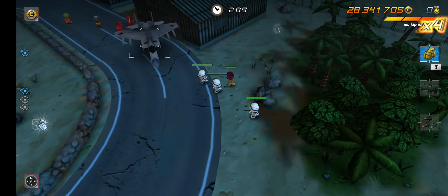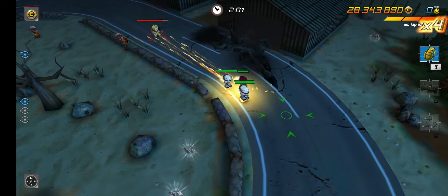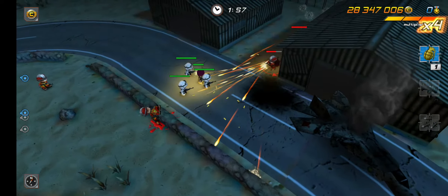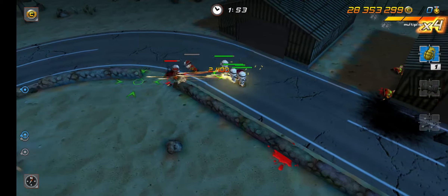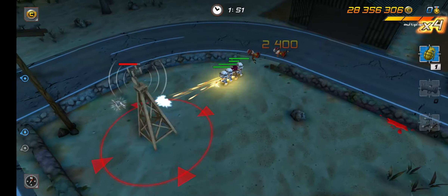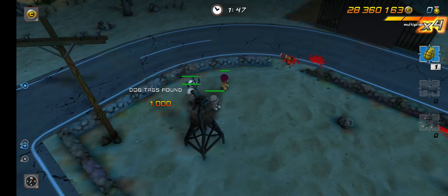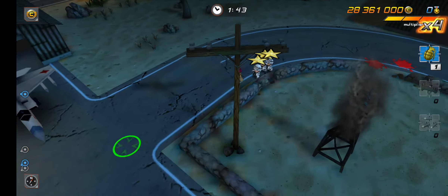You can take out this jet by shooting the barrels over there. Try not to lure too many troops over. Just kill this thing for quick points. We destroyed the last two jets — they are next to each other so they're easy to kill. Fire.